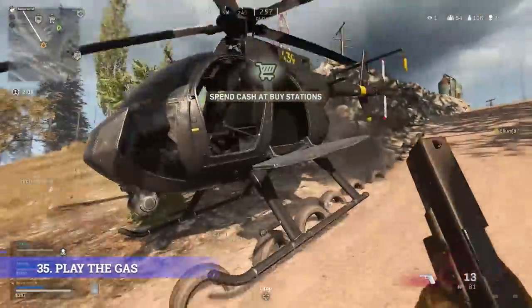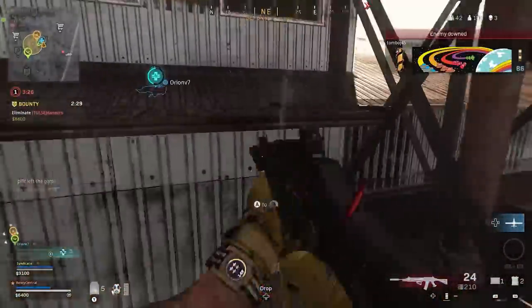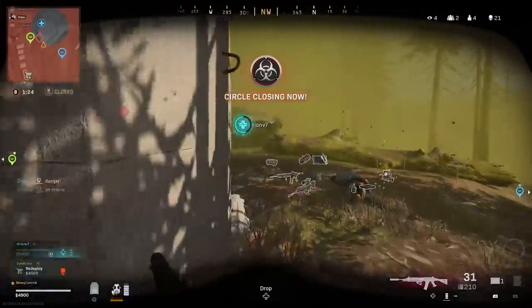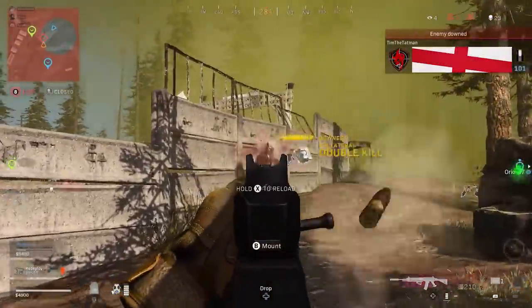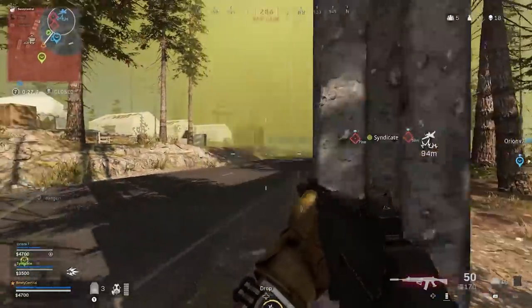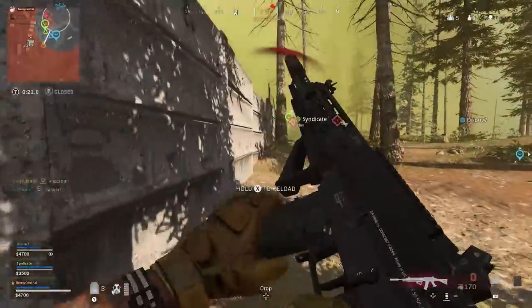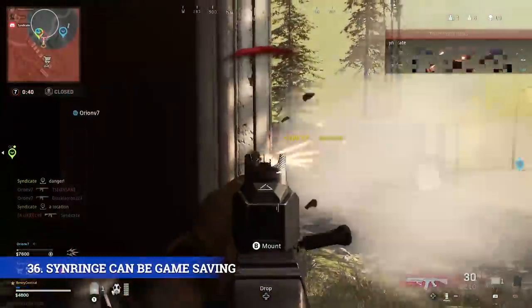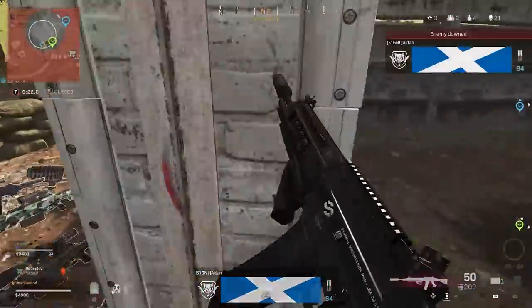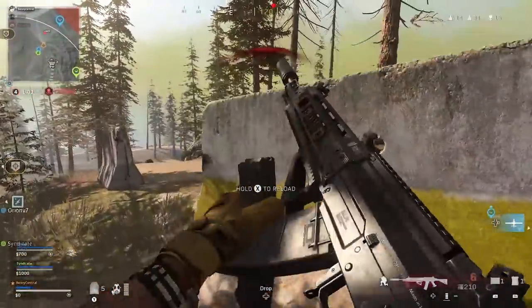This next tip can really help you win a match at endgame — do not be afraid of the gas if you've got a gas mask. Use it to your advantage. I will purposely go into the gas and try and reposition myself behind the enemy team, but because of the animation of taking the mask on and off, wait until you've got the mask off from it breaking before shooting or moving out of the gas, even if it does mean you take a couple of damage ticks. This has single-handedly helped me win a lot of games. This play is especially powerful if you've got a syringe as your tactical, as sometimes having one or two squad members carry syringes lets them survive in the gas longer.